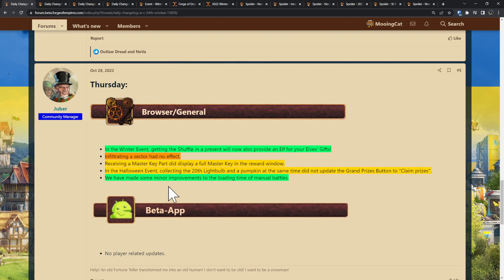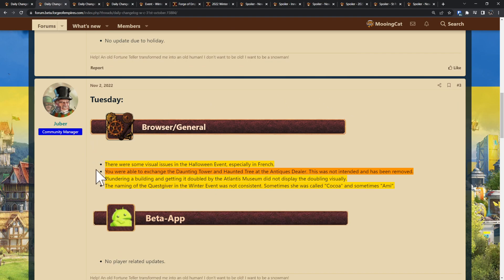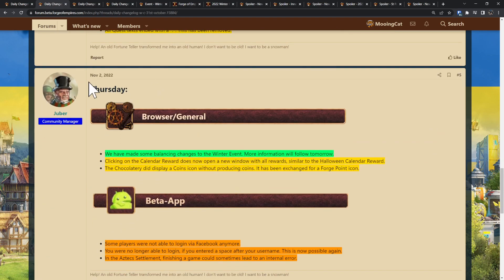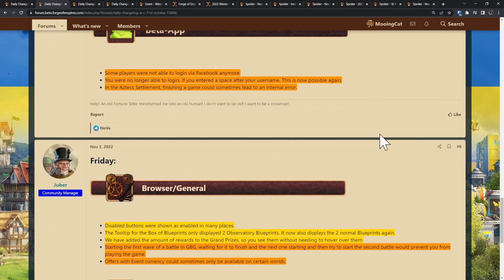They made some minor improvements to the loading time of manual battles — not something I've noticed myself, and this has been out for quite some time now. Then on Thursday of this week, they made some more balancing changes to the winter event — we'll check that out in a moment. Apparently there were some issues with login on mobile; that should be fixed now. And apparently the campaign map and army management would load really slowly — that has been fixed as well.